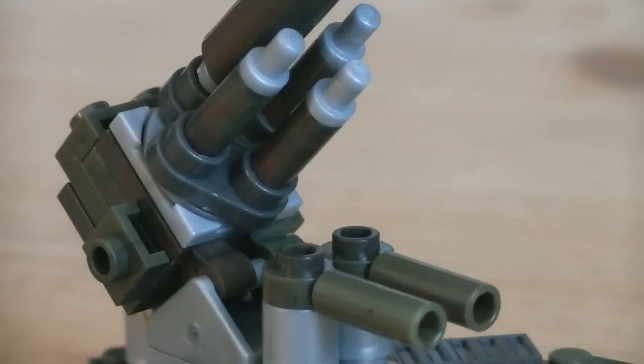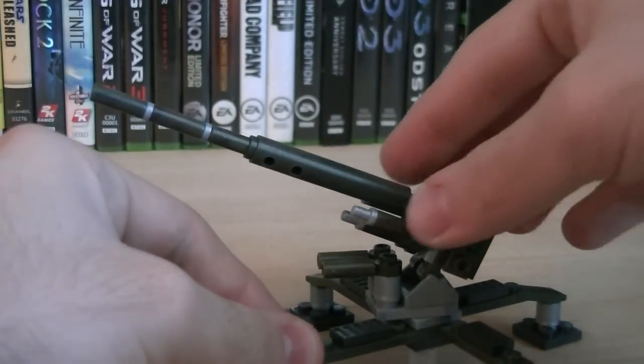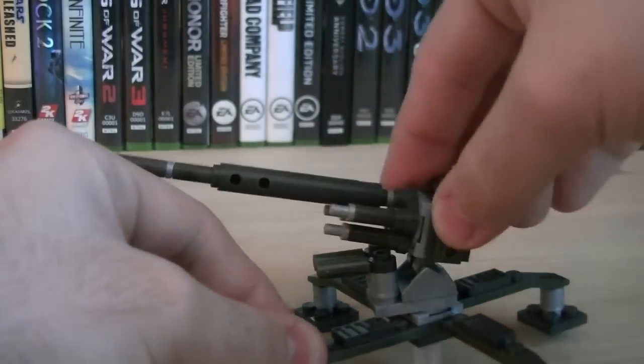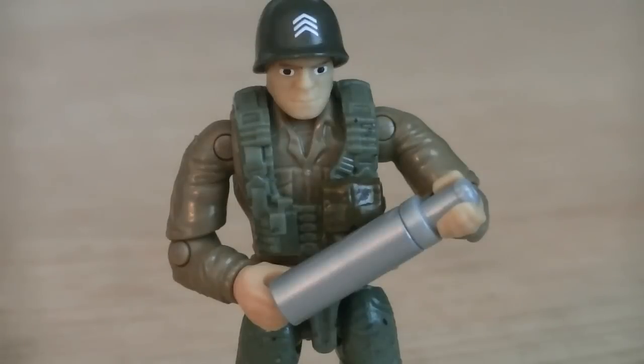Right below the barrel are three gas chambers which have silver tips, and below that are two tubes. It can rotate 360 degrees around, at not only the base but at the barrel as well, and it can also pivot up and down to give you a wider firing range. It also comes with four large shells, which are conveniently held together with a base and can be individually detached and held by the minifigures.